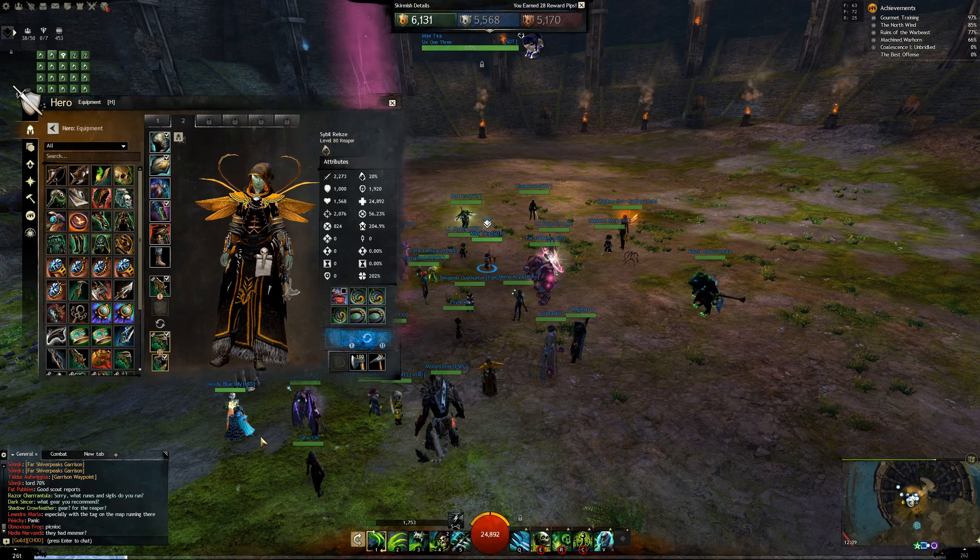For gear as a Reaper, you can run full Berserker — but you'll be overcapping crit. Full Berserker gives around 50% crit chance, and in fights you'll generally have Fury, so that's 70%. Plus Death Perception from Soul Reaping puts you at 103%, so full Berserker is fine. But you can swap some pieces to Valkyrie so you have 47% crit chance without Fury — that way you hit exactly 100% crit chance in Shroud.